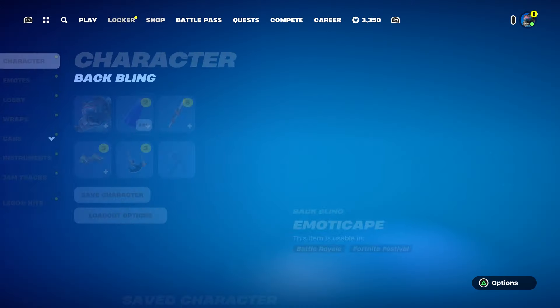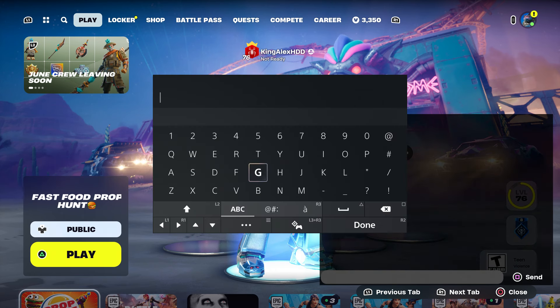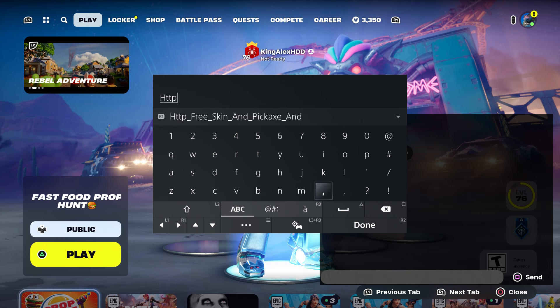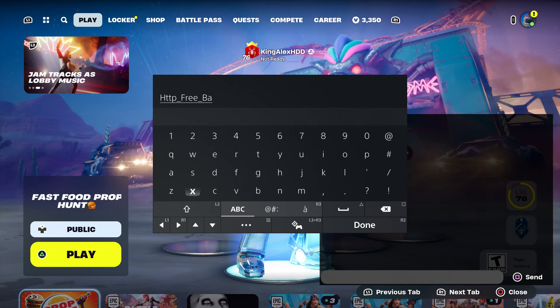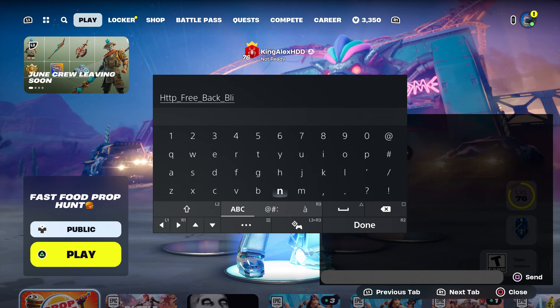Follow the steps. What you guys are gonna do — and also get the Vault Boy too — is type in HTTP underscore, then type in 'free' on the score, then 'back bling.' That's all you have to do, just type in 'back bling' on the score. Make sure you put 'bling' like that.